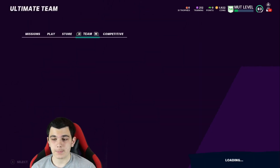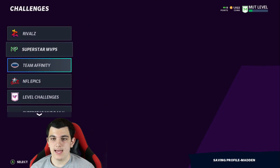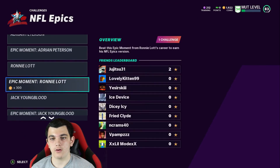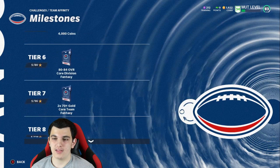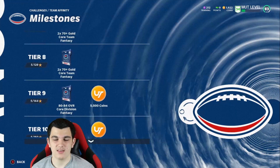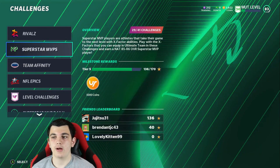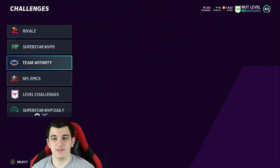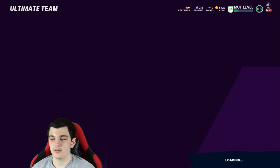Now I'm going to go over my progress. I have most of the solos done. All the level challenges I can do are done. NFL Epics I have done — got all four of them. Team Affinity I haven't really done enough yet. You get 80 to 84 overall cards from those; I'm not totally sure what they are but I think they might be core elites. I still have to do these because they give you good elites. Superstar MVPs I just finished. Rivals I finished. I have pretty much all the solos done except for the Team Affinity ones — I'll do those eventually and get those elites.